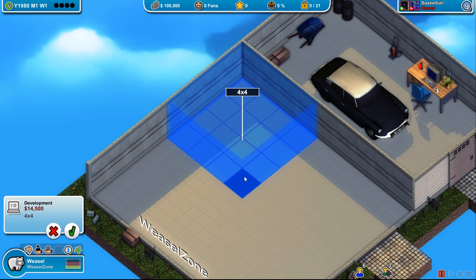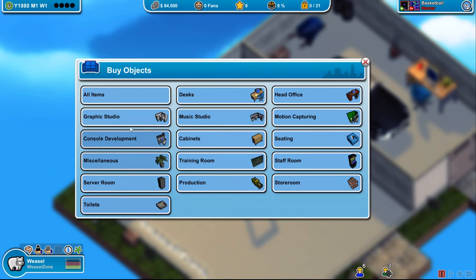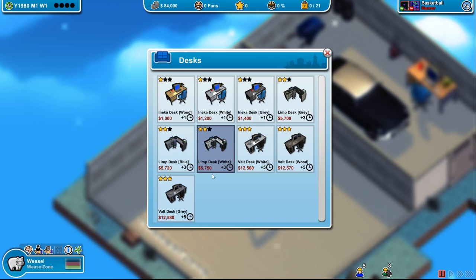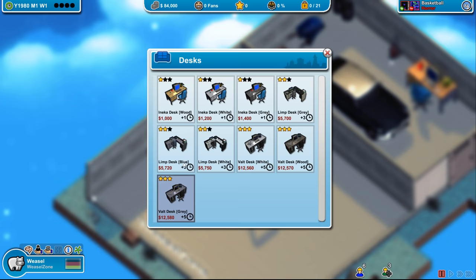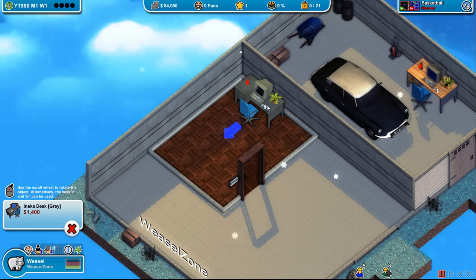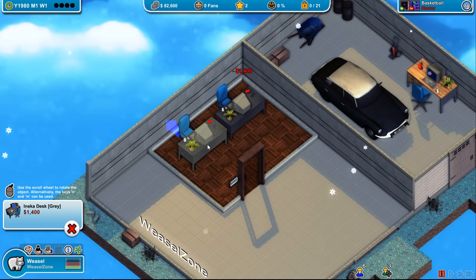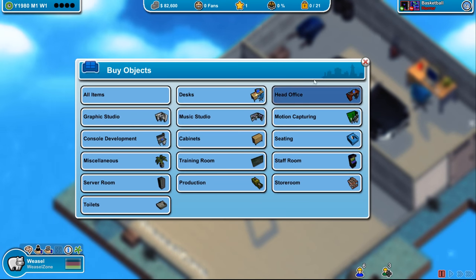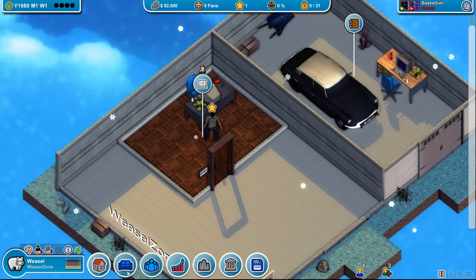Time for an office — let's do a five by four, that's fairly big and should house enough room for all the things. We're going to need a desk. I was thinking about investing in a good desk since it speeds up work, but 12,000 is a lot of money — I don't have that. Smart choice: not wasting all that money. We could squeeze another desk in here for a second worker, but for now it's just going to be us.